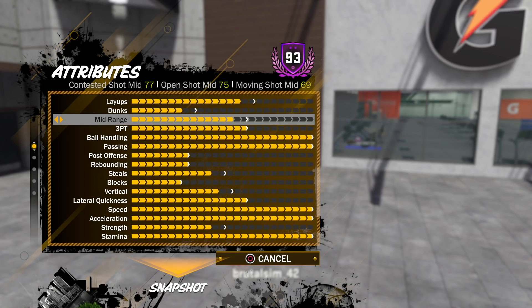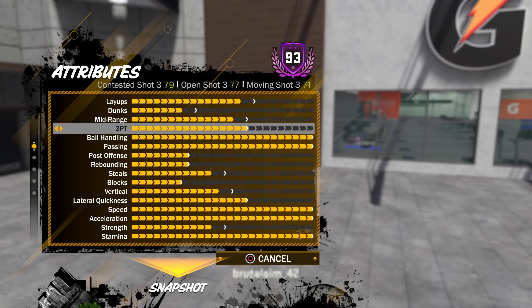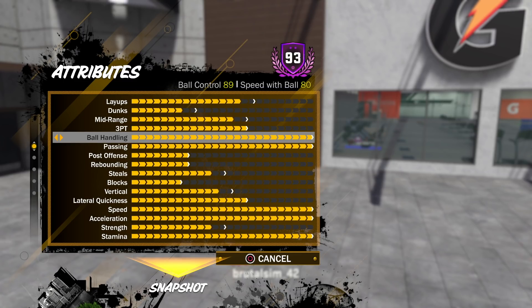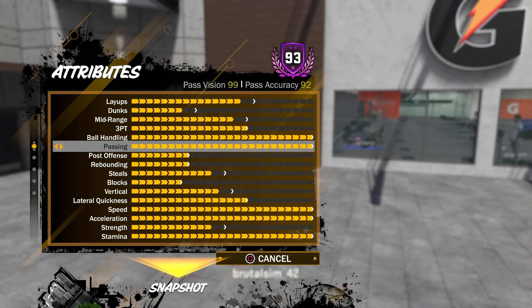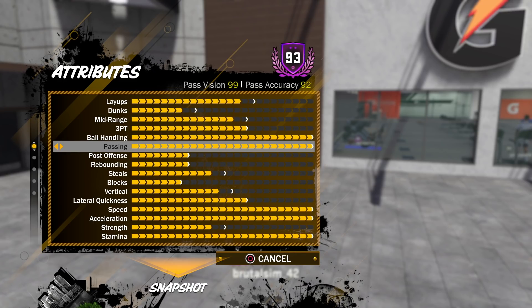Moving shot mid at 69. Three-point shot: 79 contested, 77 open, and moving three is a 74 — I'm wet like water, green light. You all might need one of my jump shots for that. Ball control at 89, speed with the ball at 80. Passing at 99 of course, and pass accuracy at 92.